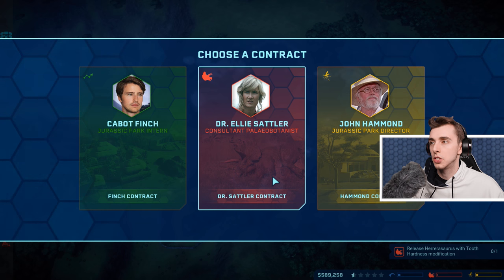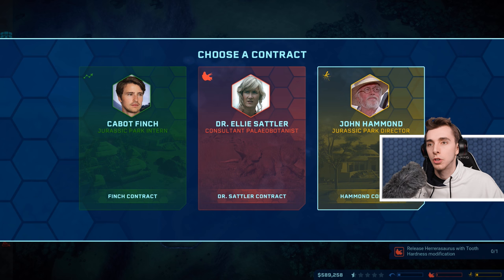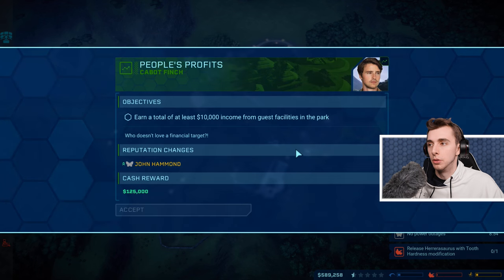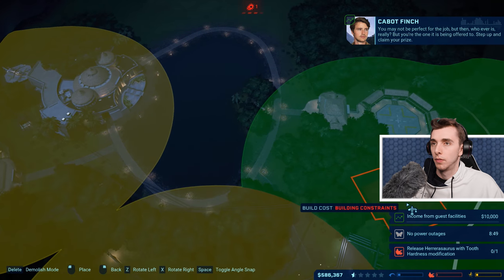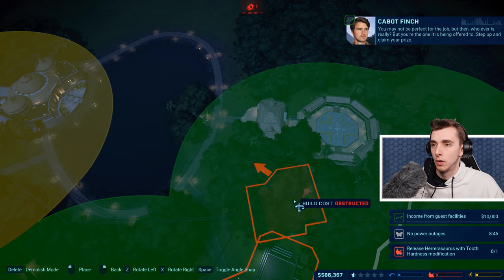Oh, I had a fine — it makes me happy as well. Oh my god, it got a disease straight away. What's the point in going for Cabot Finch over John Hammond? What does Cabot Finch do — he puts up John Hammond and Jeff Goldblum? Is that it? Maybe. You may not be perfect for the job, but then, whoever is, really. But you're the one being offered it. Step up and claim your prize.